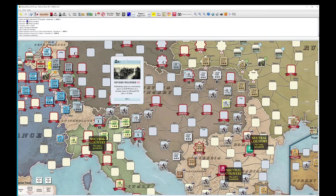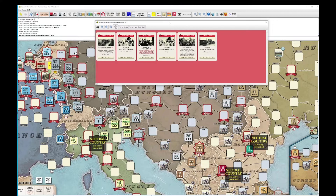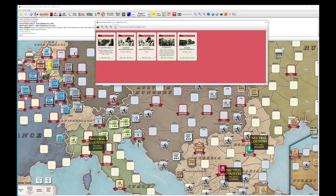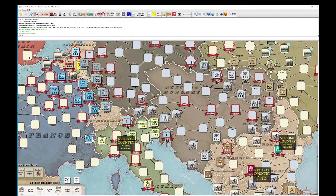Let's play Severe Weather and we will move these guys here. The Allies are going to play the Rape of Belgium for the event. So we are at 9 victory points — definitely not the way the Central Powers would like to start this game. This start is kind of a bummer for them so far.